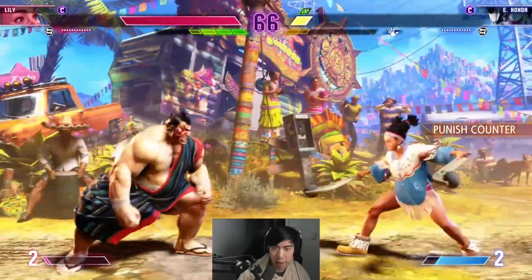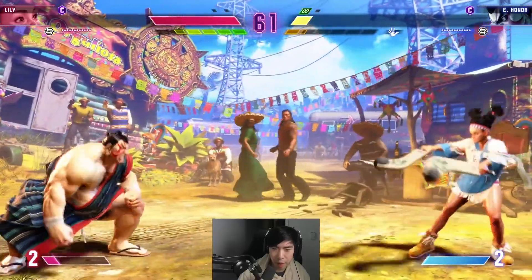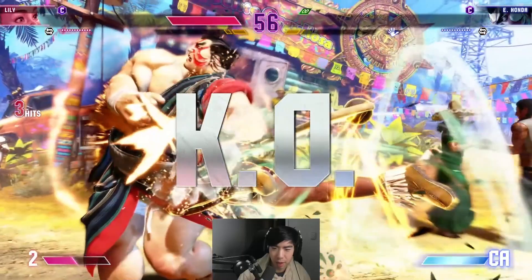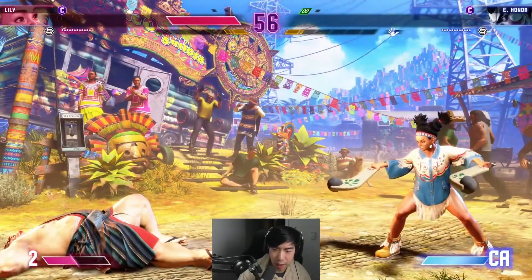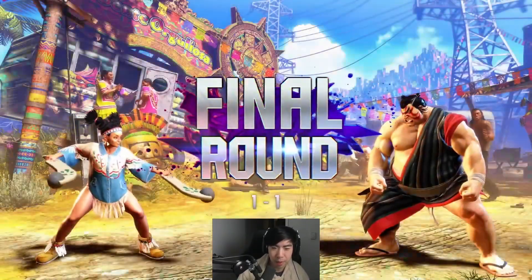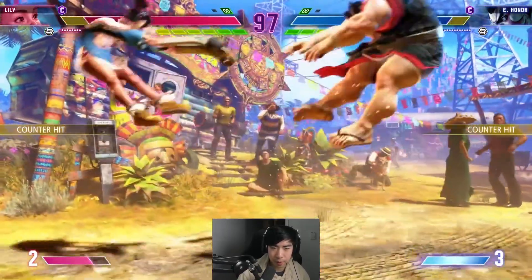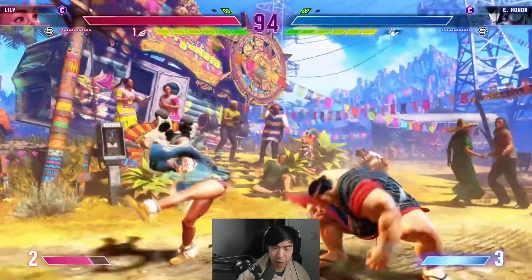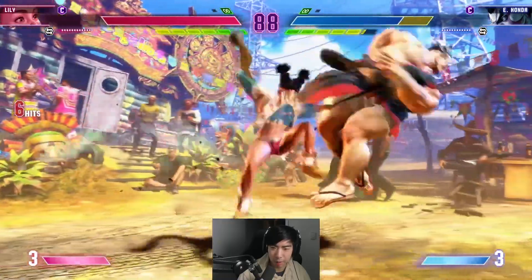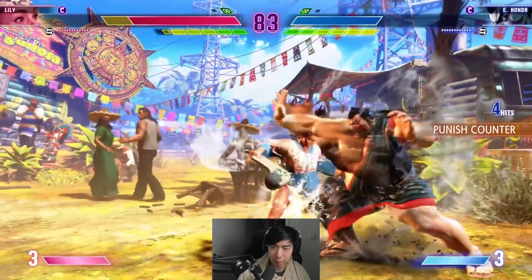The EX headbutt is a 'get off me' tool. Honda has a new run move — he can either go into a launcher or a headbutt-type attack from it. Then an EX condor spire to get in there. The EX version is probably just plus in general even without the charge-up. Both players charge up, and Lily's probably going to want to use her charge to get right in there.